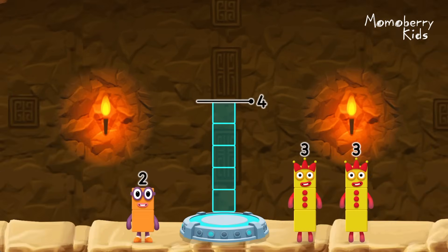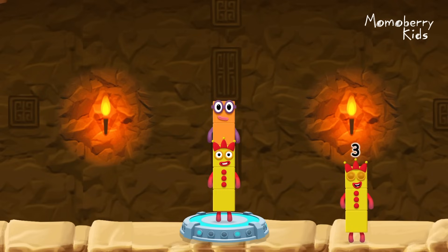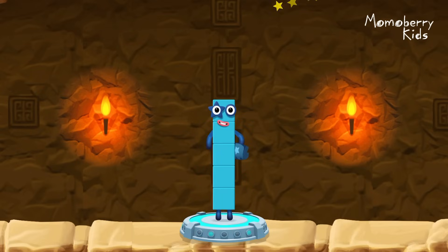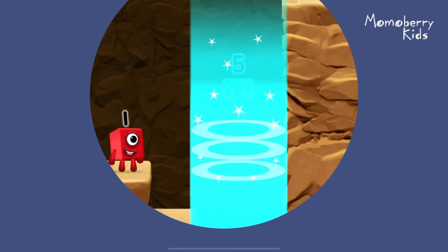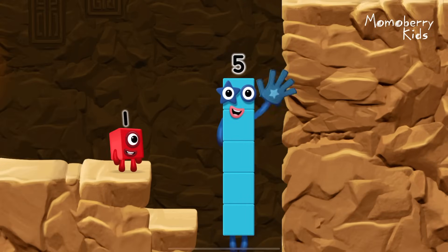Add number blocks to make 5! Choose 3 and 2 — you cracked it! 3 plus 2 equals 5. High five! Yes, you got it!